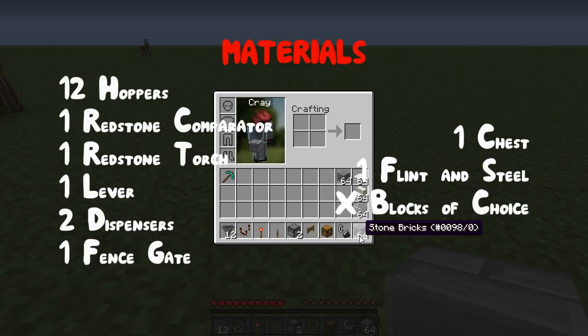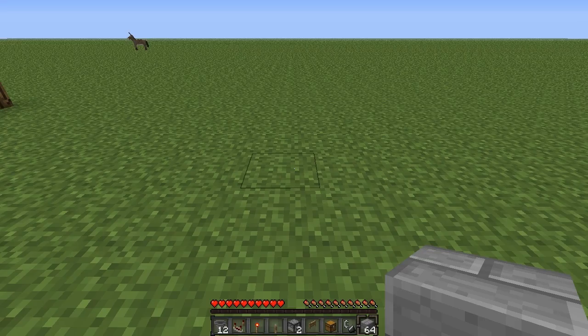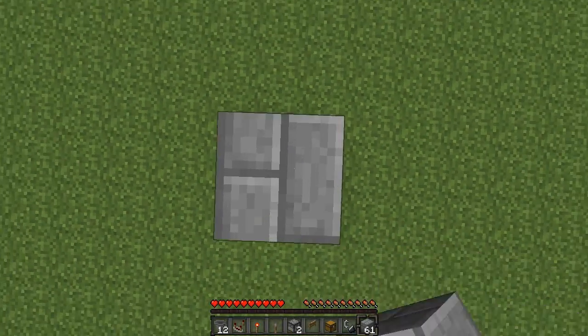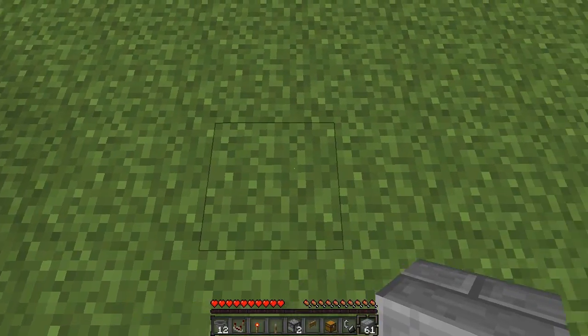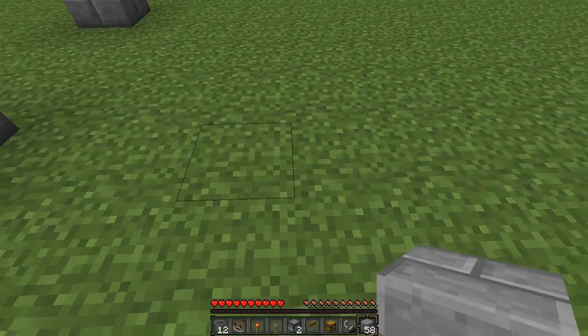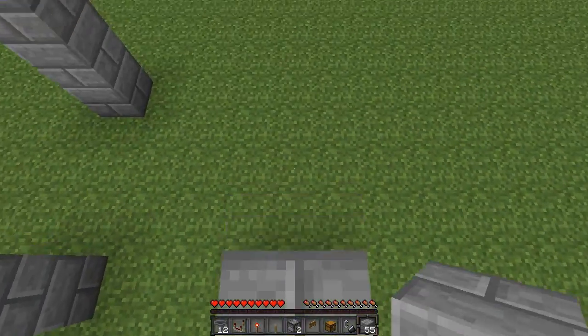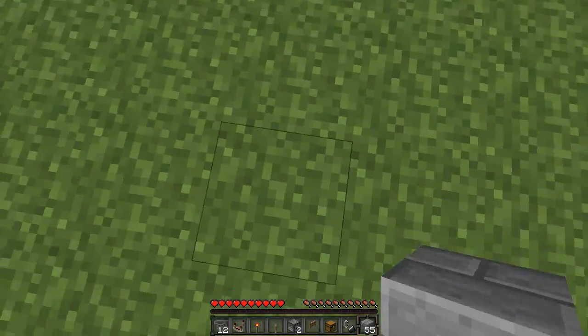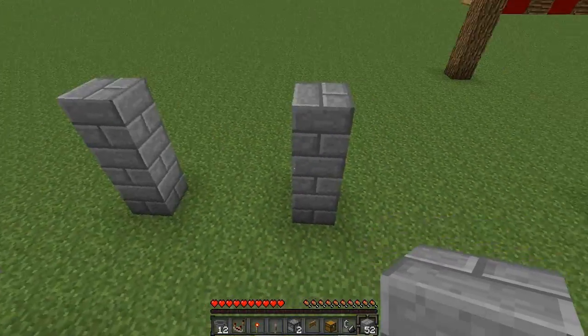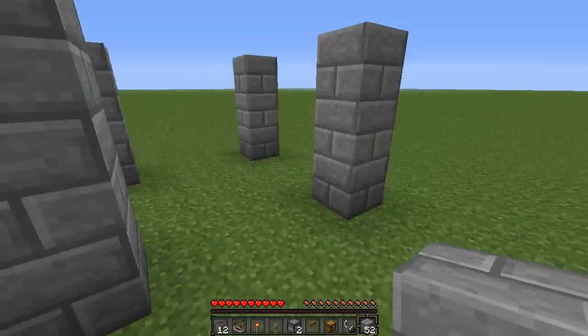The first thing we are going to do is create a 5x5 square by putting three-high pillars in the corners. We'll start with one three-high pillar here, leave three spaces, and on the fourth one create another three-high pillar. Continue going back three spaces and placing a three-high pillar on the fourth spot for all four corners.